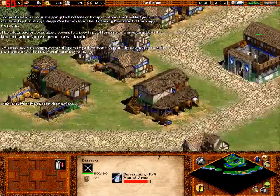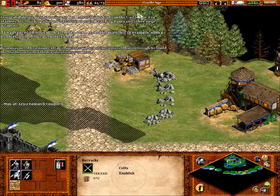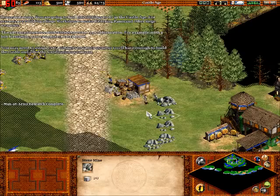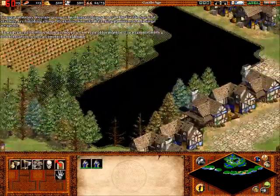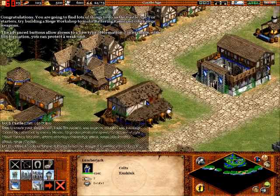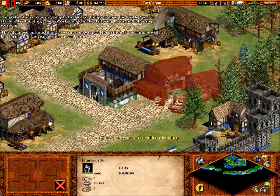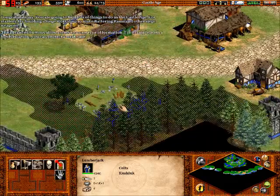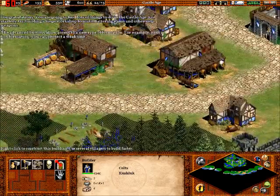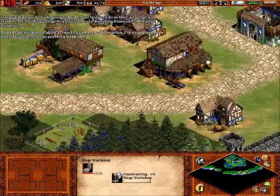You may need to assign extra villagers to gather stone so you'll have enough to build the castle and all the fortifications you'll need. We don't really need to do that - we almost have enough stone for the castle anyway. But what we do need to do is build that siege workshop, because without a siege workshop we will not be doing anywhere near enough damage to their walls. At this level, they not only have walls, they have castles.